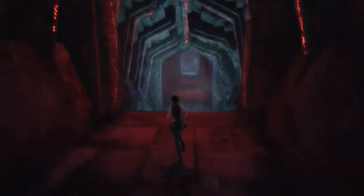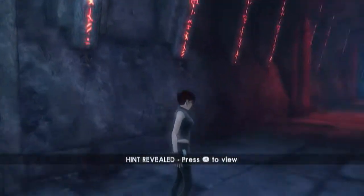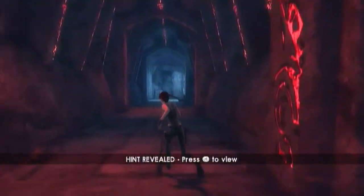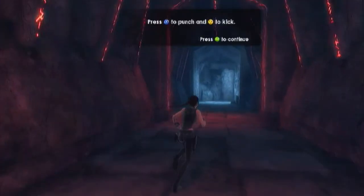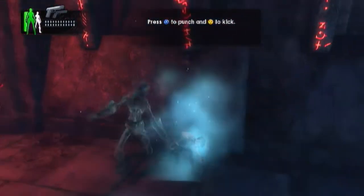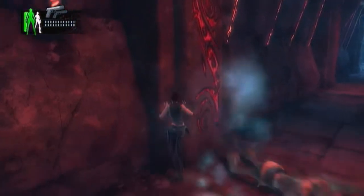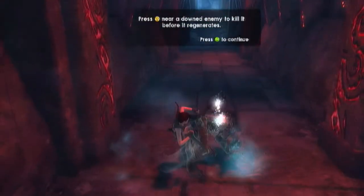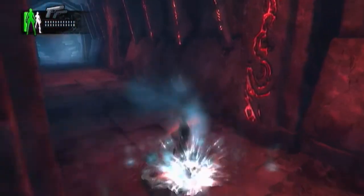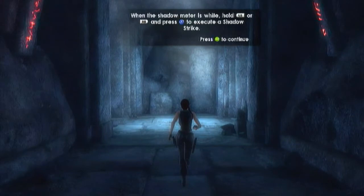Is there anybody down here? What was that noise? It might have just been a checkpoint. Yeah, as usual my TV is on like minimum volume. Press X to punch and Y to kick. Swing punches together to execute combos and finish with a powerful kick. I know how to kill a downed enemy, thank you. The shadow meter is white — hold LB, or I'll be impressed — press X to execute a shadow strike.